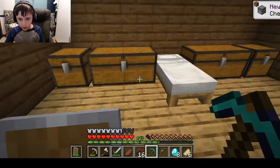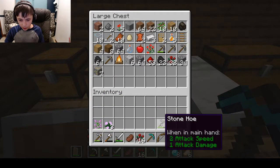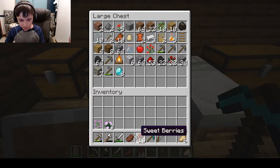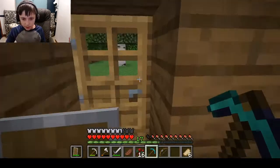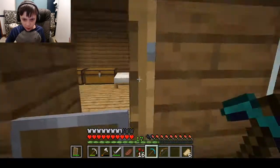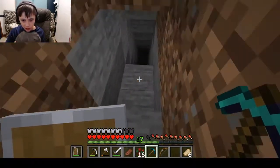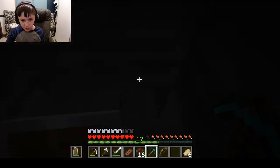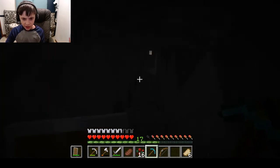Let me get this coal and gold into storage, and put the diamonds in there too in case I lose them. All right, we should be all set. Now we're gonna head down into our hole and hopefully find the place where we found the obsidian before. Hopefully it's not too hard to find and we can just collect it.